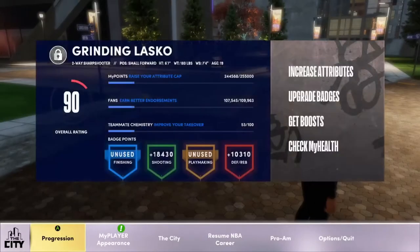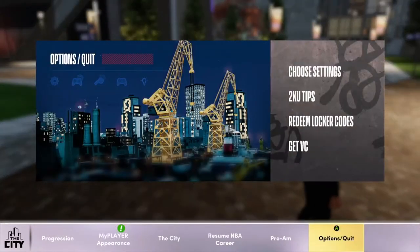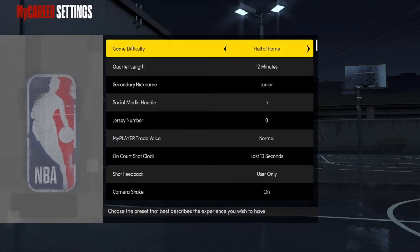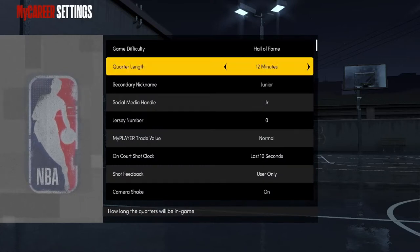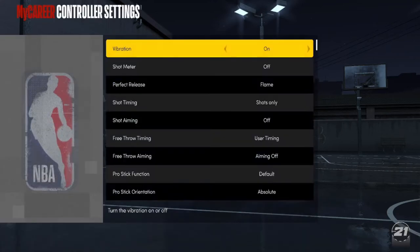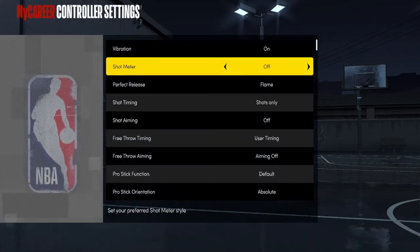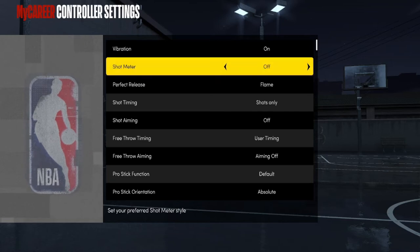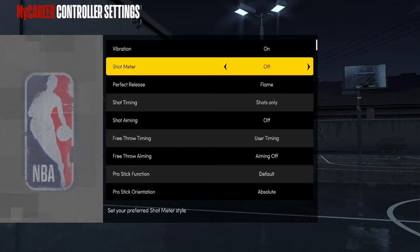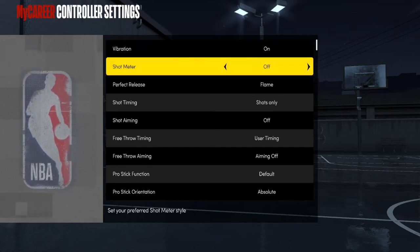Before we get straight into the actual tutorial, I forgot one last thing — you've got to make sure you go to options, go to settings, and put your difficulty on Hall of Fame and your quarter length on 12-minute quarters, because with 5-minute quarters you're not going to have that much play time and you won't score as many points. One more thing: I recommend you always keep your shot meter off. Always. You get a 5% boost, and you have more opportunities to green when the shot meter is off.